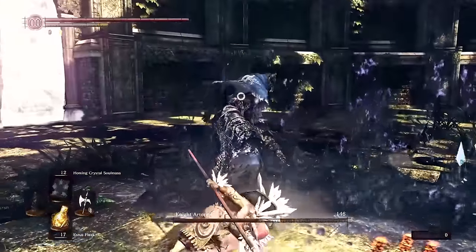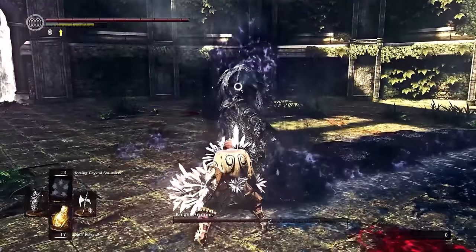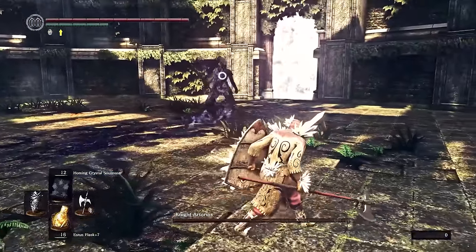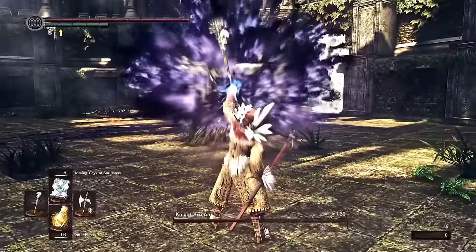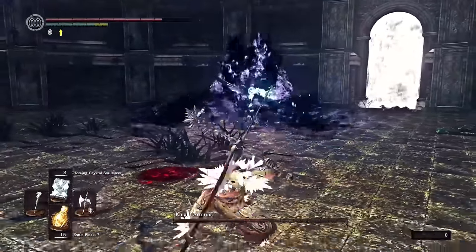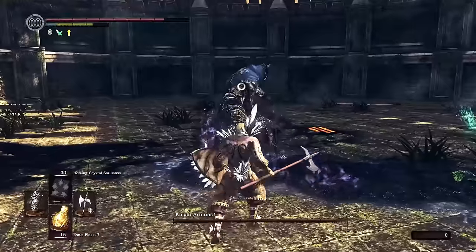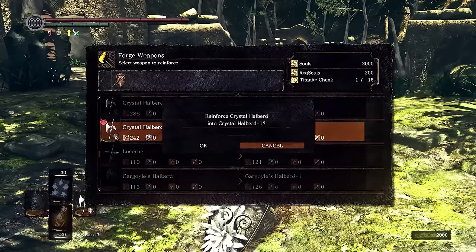Returning to Artorias, I experimented with a heavier setup using the crystal shield, which has the ability to fully block some of his attacks — though not all. One of his attacks I haven't mentioned yet: after losing about a third of his health, Artorias will gather darkness around him and unleash a violent explosion while giving himself a massive damage boost. I started using this time to get in some homing crystal soul mass, but he was still completing his buff phase, which means he becomes so strong he wipes half my health bar in a single hit. A few more attempts later my new crystal halberd shatters into pieces — we knew this was coming.